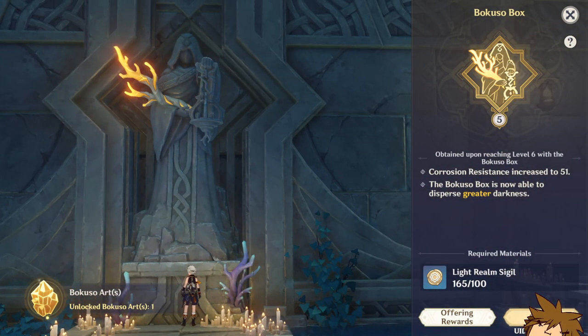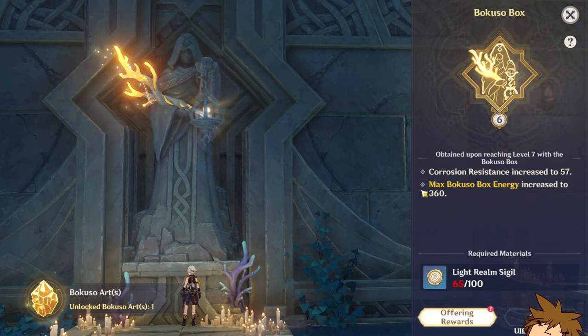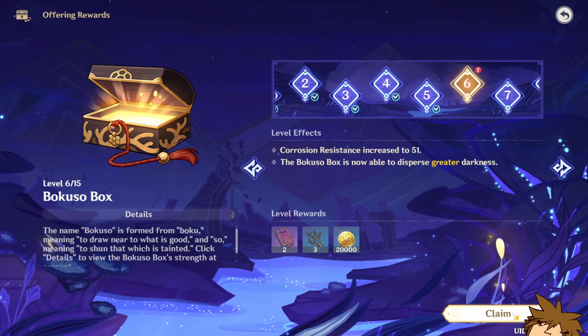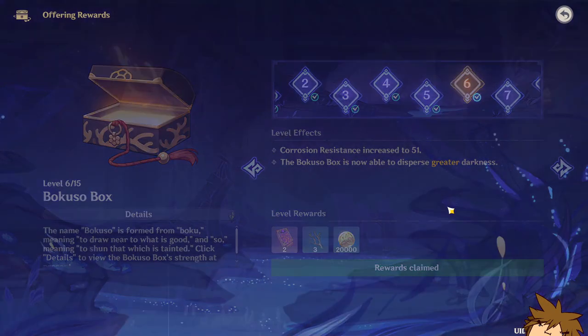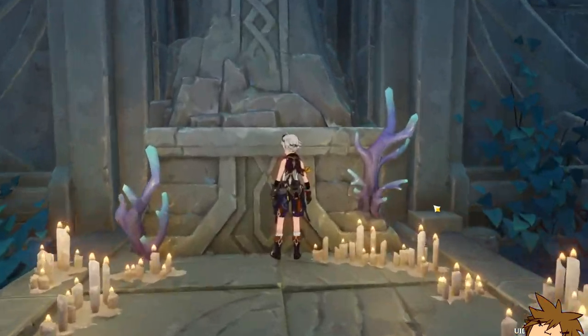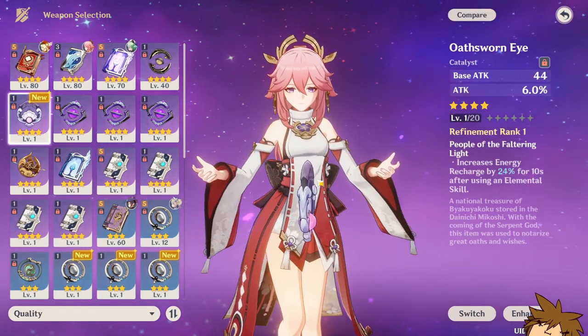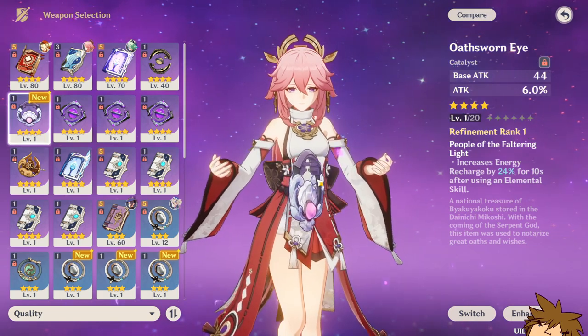Over here we can see that we can get to the next level as well. I accidentally clicked recuperate instead of offering, but it does get more expensive as you go — it became 100 instead of 80. Here we have some more rewards.